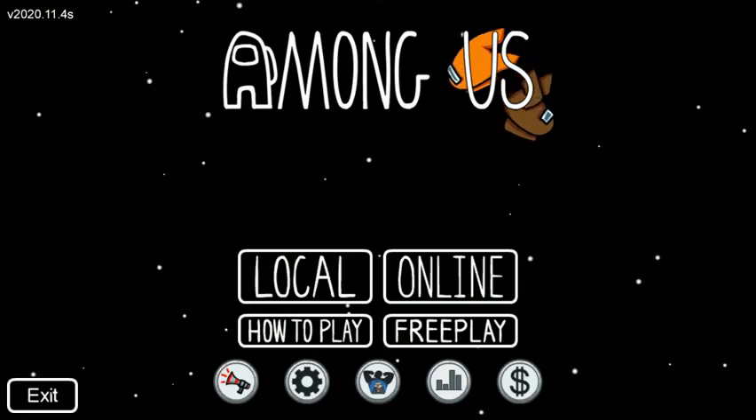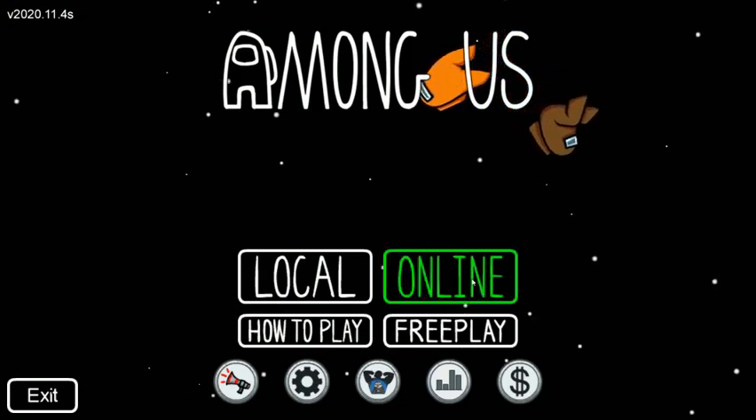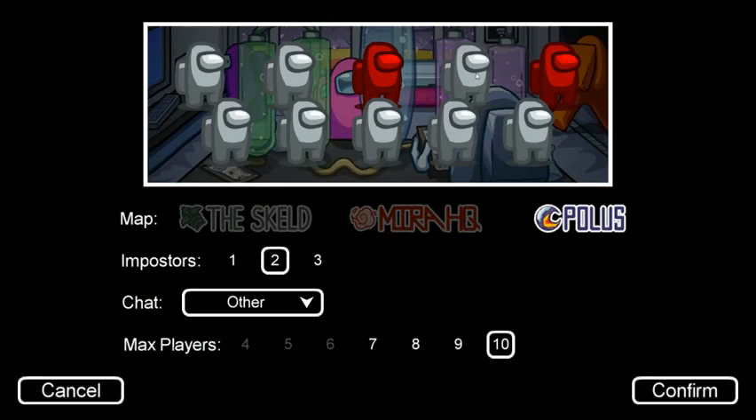You might want to double check. So let's get into it. You want to click on online. Basically how the glitch works is when you click on create game, you should see all these little Among Us characters. So you have to be the one creating the game. Any map doesn't matter, any amount of max players doesn't matter, as long as it's over — I'm pretty sure you have to have 10, but just keep it on 10 just to be safe.